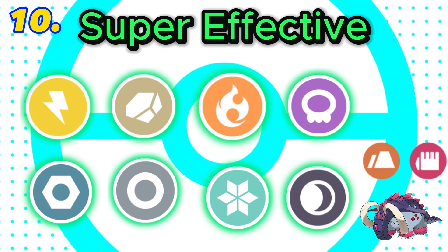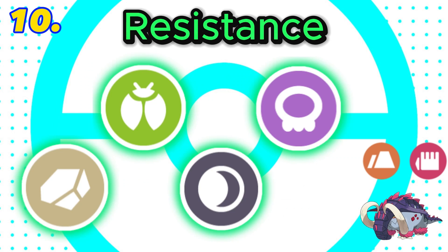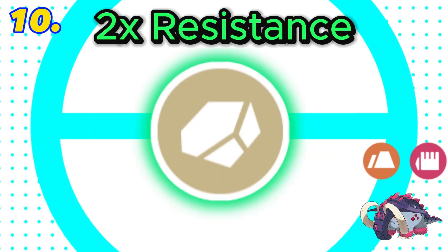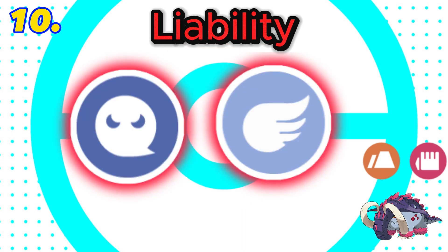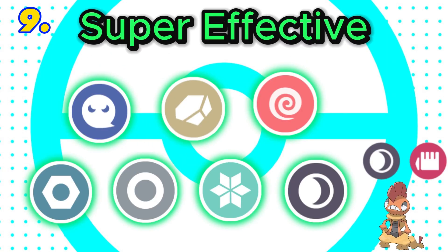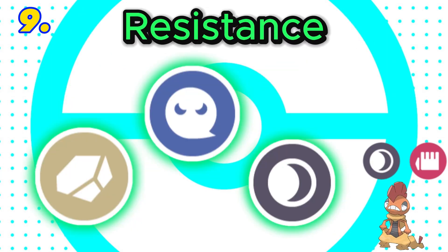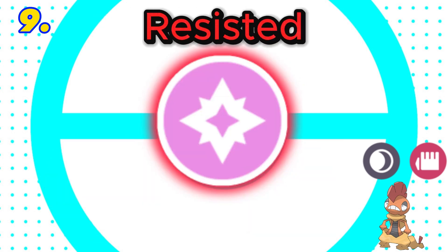In 10th is fighting and ground. This combination is super effective against 8 types, with both ground and fighting being super effective against steel and rock. It would have 4 resistances with a double resistance to rock and 6 weaknesses. Both fighting and ground are resisted by bug, and it is a liability to both ghost and flying, but has an immunity to electric. Final score: 4.5. In 9th is fighting and dark. This combination is super effective against 7 types with 3 resistances and a double resistance to dark. It has 3 weaknesses with a double weakness to fairy, and both fighting and dark are resisted by fairy, but it has the immunity to psychic. Final score: 5.